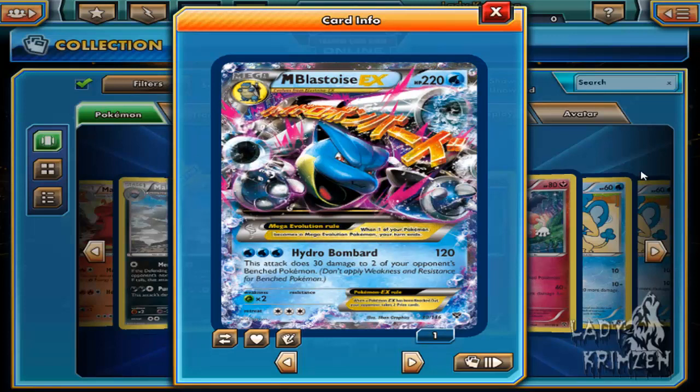Look at that health — 220! It's a water card with 220 health. I understand it's a Mega, but there is no card I've ever seen that's hit that amount of health. And of course, the Mega Evolution rule: when one of your Pokemon becomes a Mega Pokemon, your turn ends. I wonder if you can play more than one Mega — I haven't read into the Mega rules but that's on my to-do list. Its only move is Hydro Bombard, which deals 120 damage and requires 3 water energy cards.